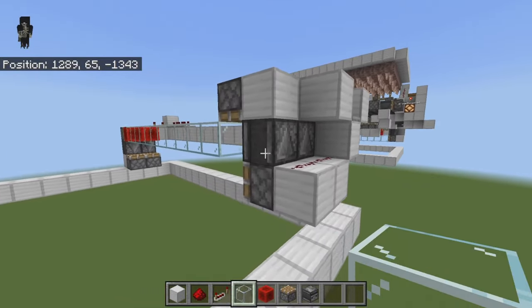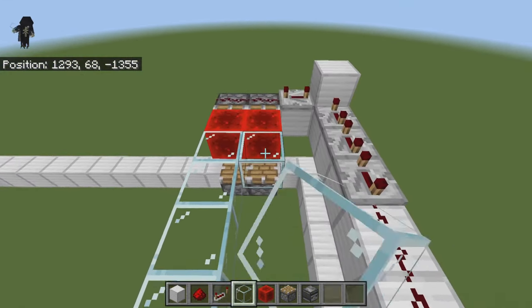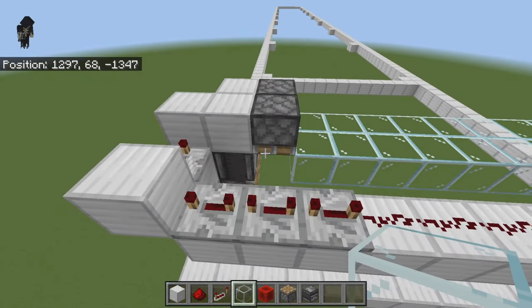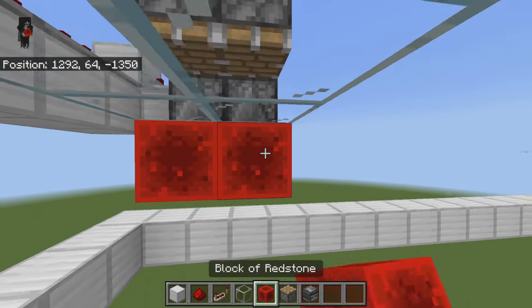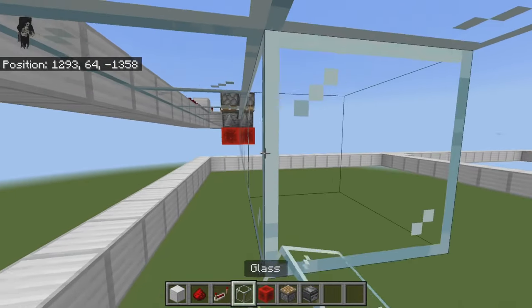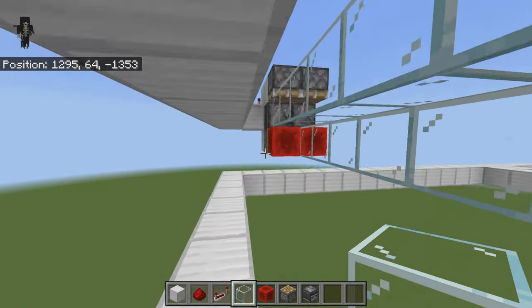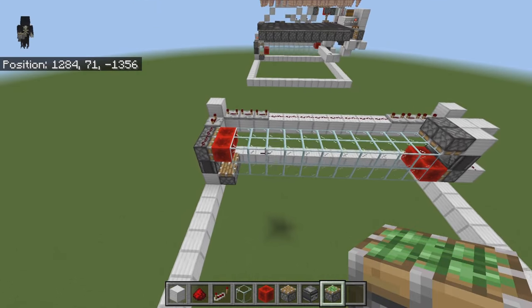Grab your glass and bring it all the way back, leaving a gap right there. Do the same thing on this side, bringing the glass all the way back and leaving a gap between those pistons. Come on down below and place in two redstone blocks, then bring glass blocks all the way back leaving yourself a gap so you can get pushed. Do the same thing on this side, bringing that all the way back and leaving a gap.